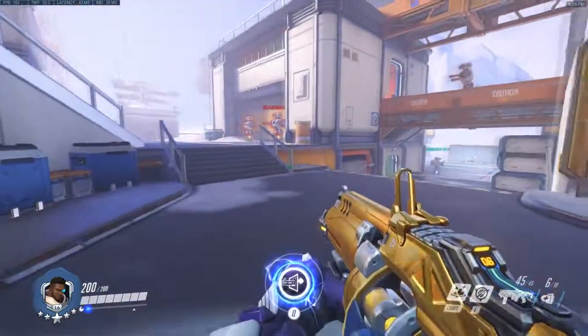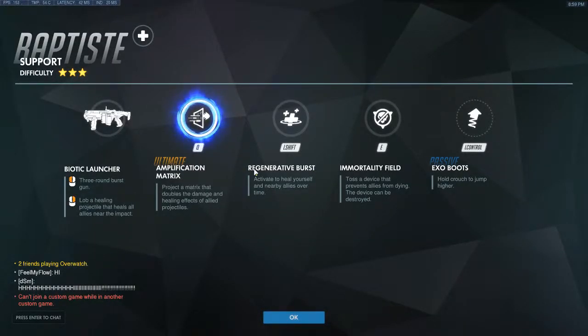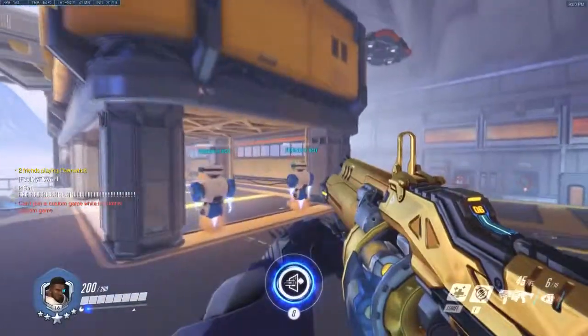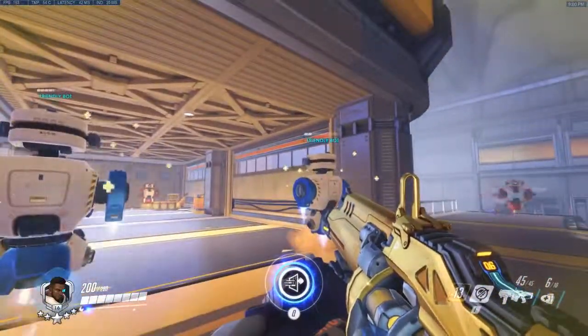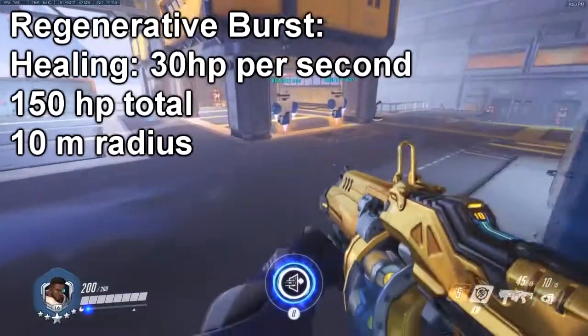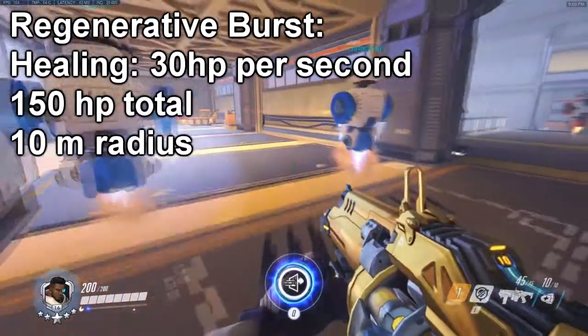His next ability is Regenerative Burst, and it's super important. One thing I forgot to mention — he cannot heal himself with his healing grenades; those only heal allies. So the only way to heal yourself is with Regenerative Burst. You activate it and it heals yourself and nearby allies over time. The AOE is much smaller than Lucio's, but once targets are hit they heal over time. Combined with your healing grenades, it's very, very good.